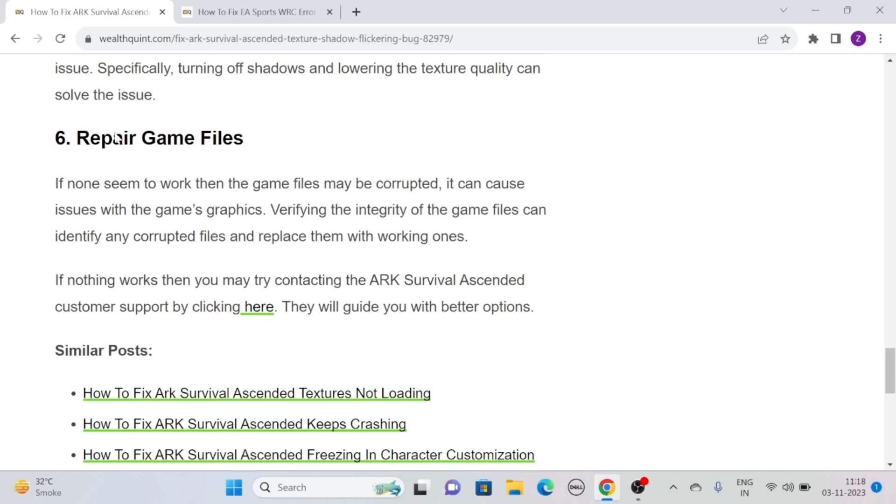Solution 6: Repair Game Files. If none of the above seem to work, the game files may be corrupted, which can cause issues with the game's graphics. Verifying the integrity of the game files can identify any corrupted files and replace them with working ones. If nothing works even after trying all of the above solutions, you may try contacting ARK Survival Ascended Customer Support — they will guide you with better options.